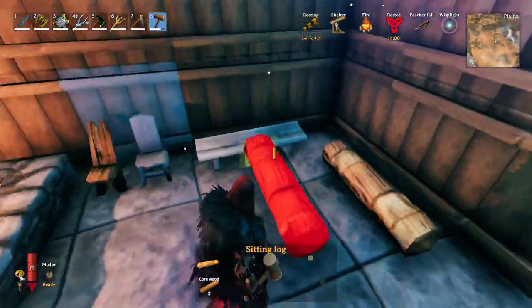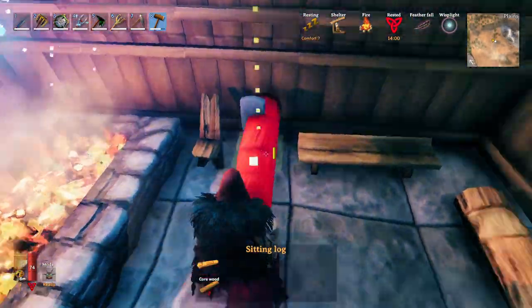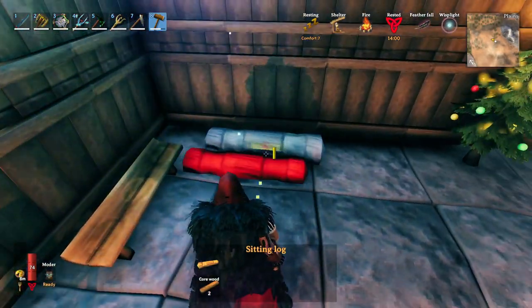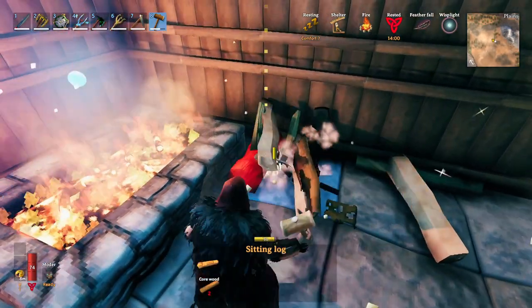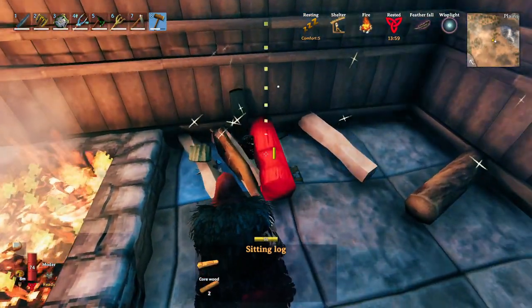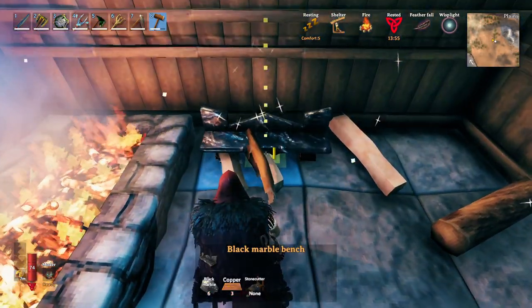These items are all in the same quality bracket: the fine wood chair, dark wood chair, fine wood bench, and core wood bench. As you can see, if we remove them, comfort returns to its normal values.